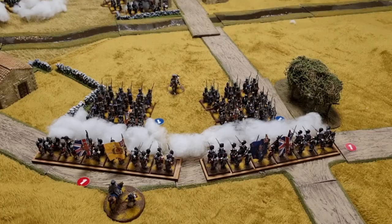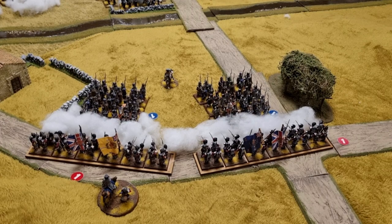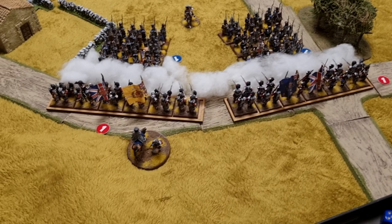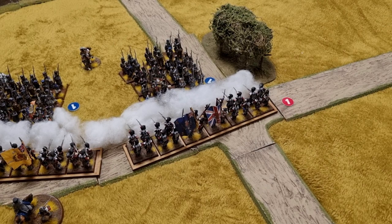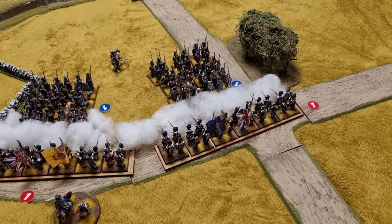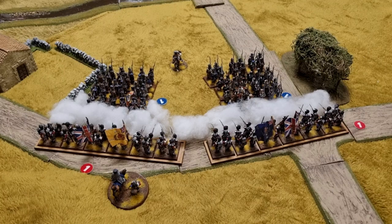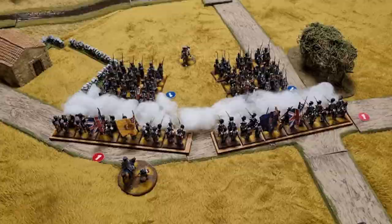Both French columns stormed into the Highlanders and the Highlanders put up a very good showing. Great defensive rolling meant the Black Watch suffered only one casualty and the Argyles zero casualties. They actually won that combat, causing a casualty on the French. The French passed their break test and the combat was drawn. We've got at least one more turn to come — let's see if the Highlanders can salvage some British pride, or if the French will steamroller them.